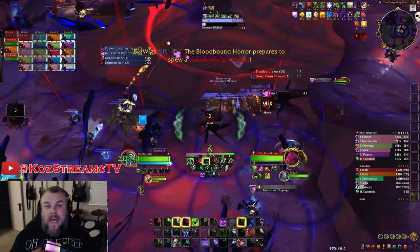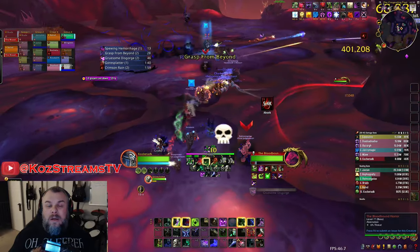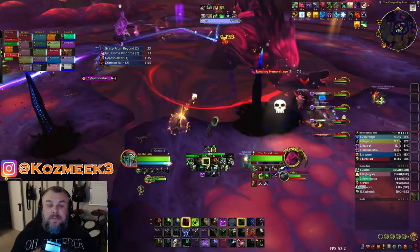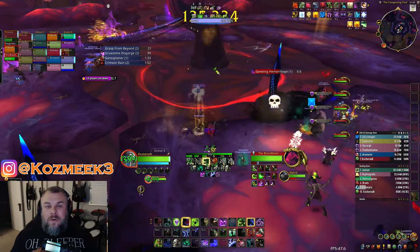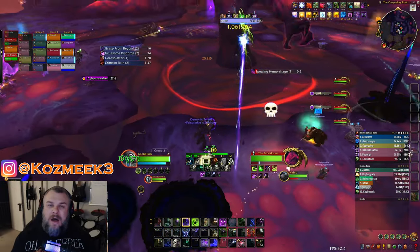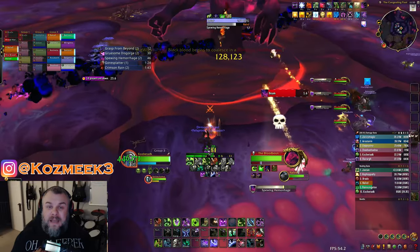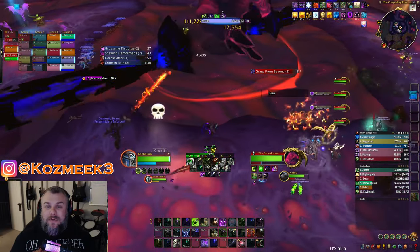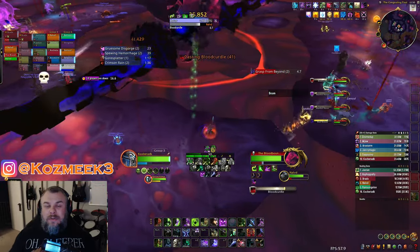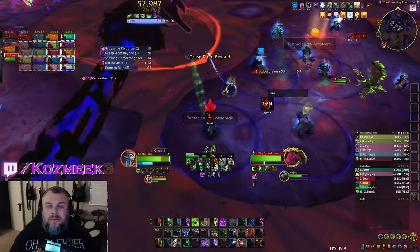What worked for us was killing the solo add first and then following the beam to the other two adds. The biggest challenge is having tanks correctly position those beams. This fight felt really chaotic and the mechanics didn't work well together. Every time two adds spawn together with one on the other side of the room it's a major challenge figuring out where everyone needs to go. Overall I'm not too fond of this boss as a potential second boss — it's a good fight but the mechanics need a little tweaking, so we'll see how it plays out on live.